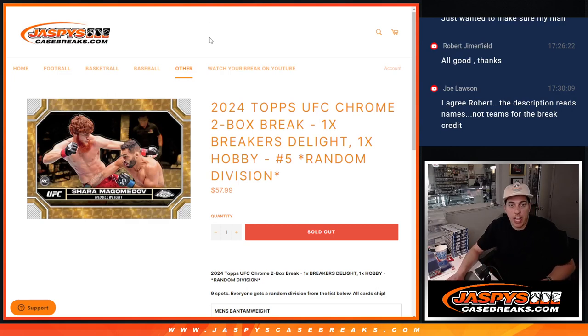What's up everybody, Michael here with Jazz Fees and we're doing a little bit of UFC. It is Saturday, there are some fights tonight, so what's better than doing some UFC breaks? We've got a 2024 Topps UFC Chrome 2-box break — one Breakers Delight box, one Hobby box. This is a random division as well.